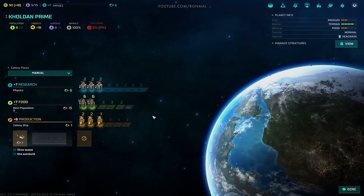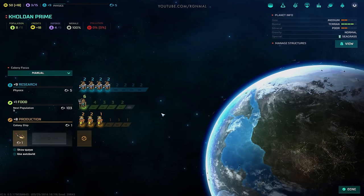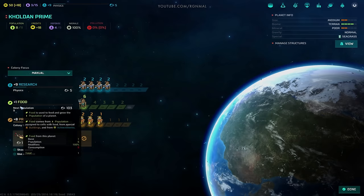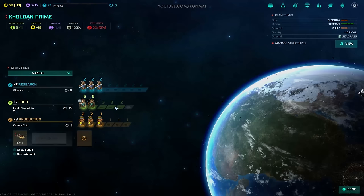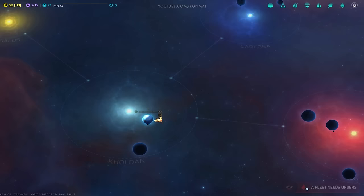I'd like to speed that up. Six turns with adjustment. Next population in 103 turns — that calculation seems a little off. Oh, I see — it's because we get so much bonus food from the seagrass, so population growth calculates differently. Fair enough, we'll go for that.